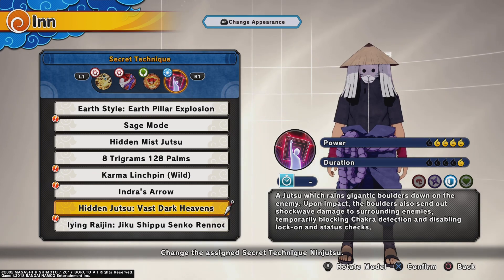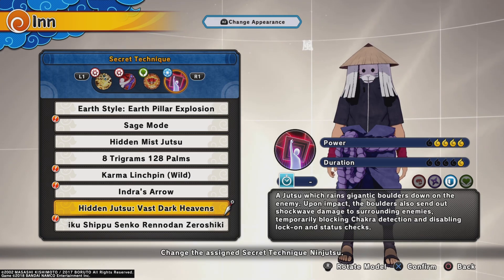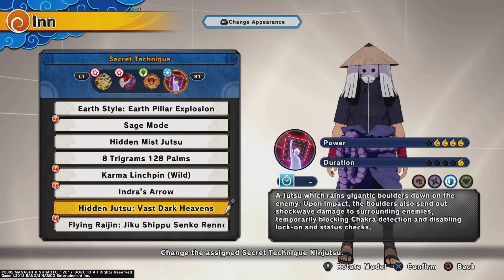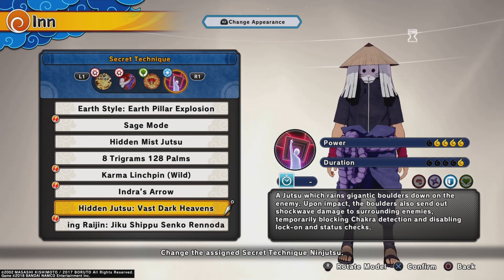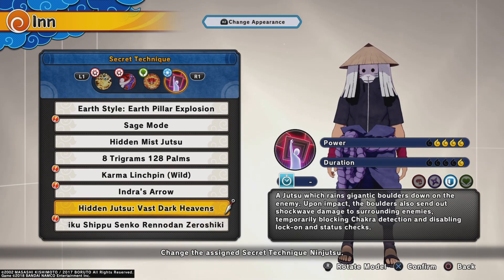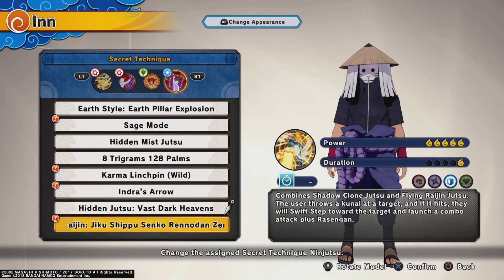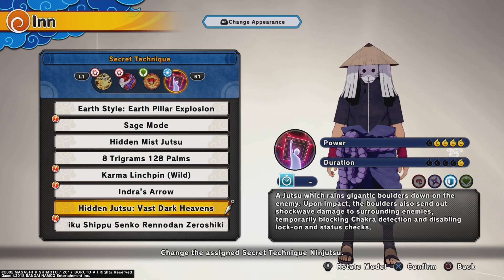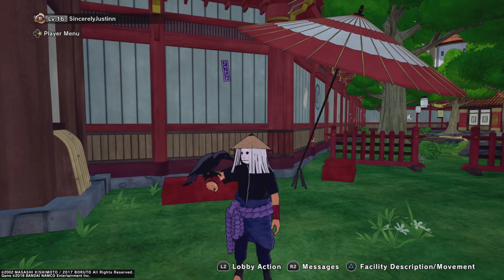For the ultimate secret technique, it's the Hidden Jutsu — Vast Dark Heavens. This move is just tough. It hits literally everybody on the map at least once, dropping around 10 chakra block things. I'll be getting double kills, triple kills, sometimes even quadruple kills with this. The only downside is it's tier 4 power while almost everything else is tier 5, but since it drops multiples, it evens out.